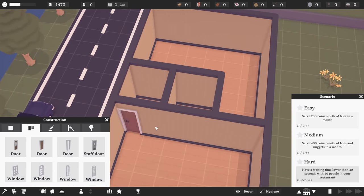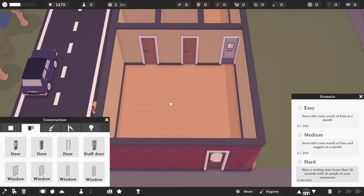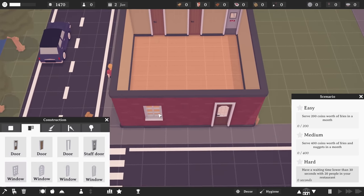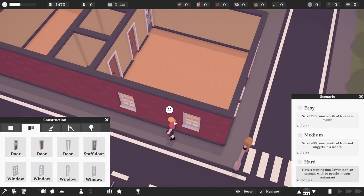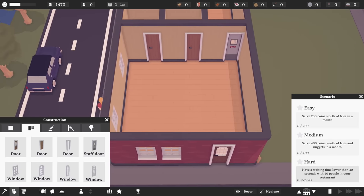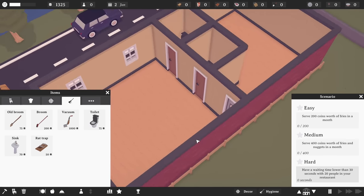In terms of doors, a door there, a door there, and a staff door there. This isn't a lot of space for a restaurant right now, but we can expand once we start making money. For windows, we'll go relatively simple — a couple at the front and a couple on the sides. We'll have one bathroom with a toilet and a sink and keep it simple for now.